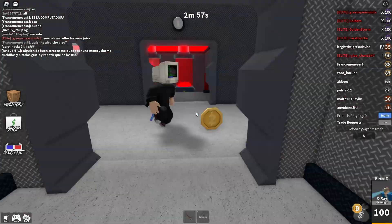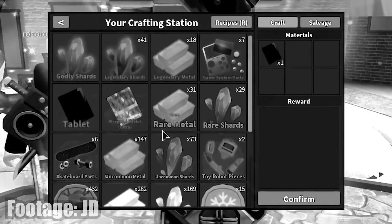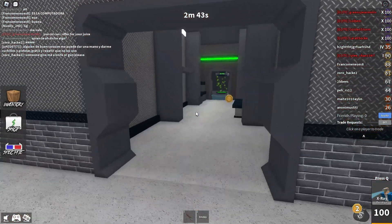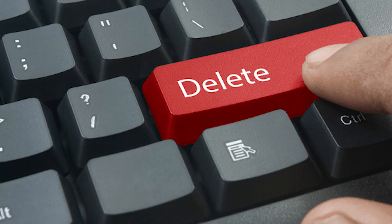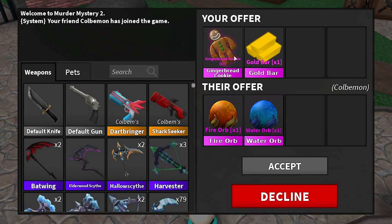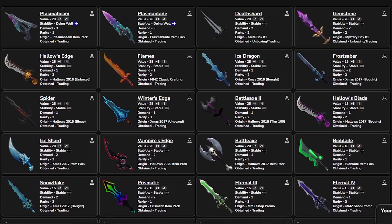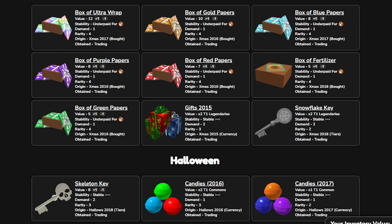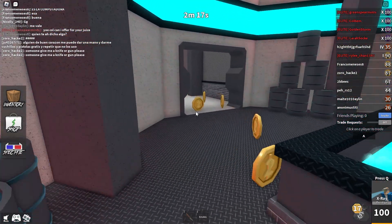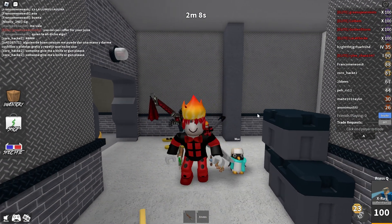Let me know in the comments what you guys think about all these secret crafting items that got deleted — do you wish they were still in the game despite being useless, or do you think Nicholas made the right decision by deleting them? Personally, I think it would be cool to still see them in the game and have them be tradeable, since that would just expand the MM2 economy even more. We already have a lot of tradeable miscellaneous items, so why not expand that a little bit more? Anyway, that's about it for this video — goodbye!